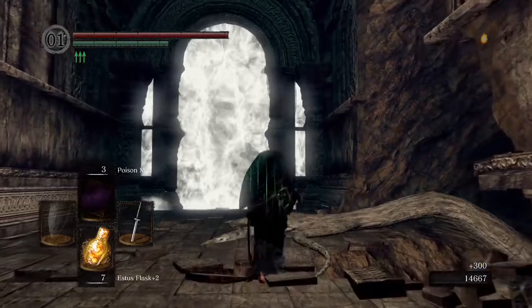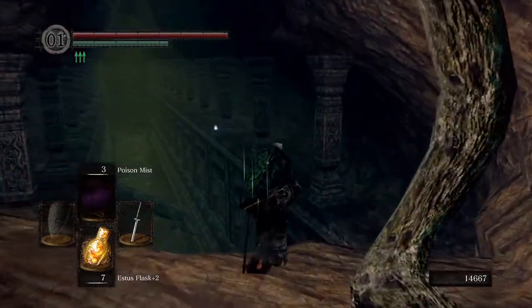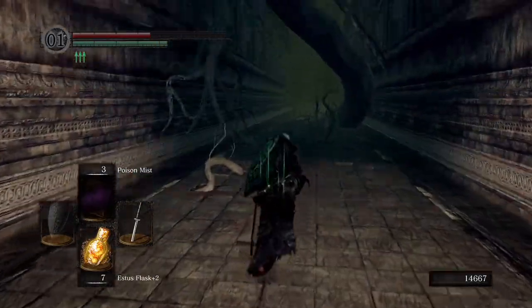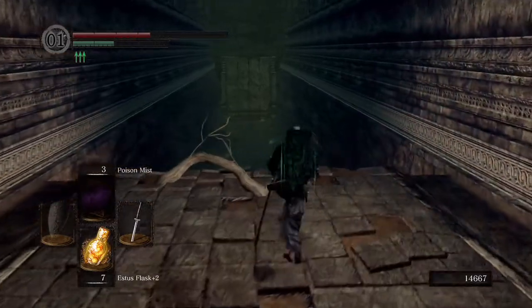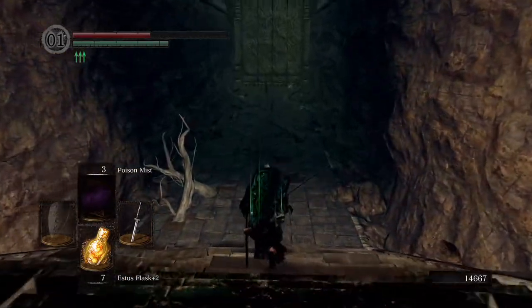That is the fog door for the Demon Firesage, but instead we're going to turn right here — this is the shortcut door. Normally you would need to enter the Chaos Servant Covenant, donate 30 Soft Humanity to Queelag's Sister, and then you can open this door. The game doesn't actually tell you that's a perk you get, but that's a perk you get.